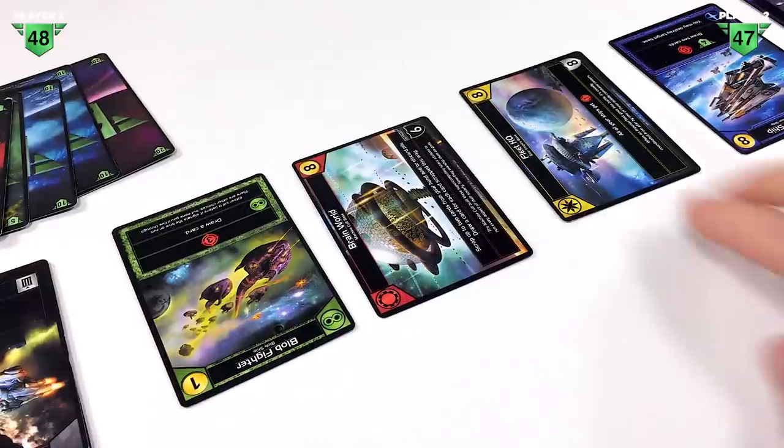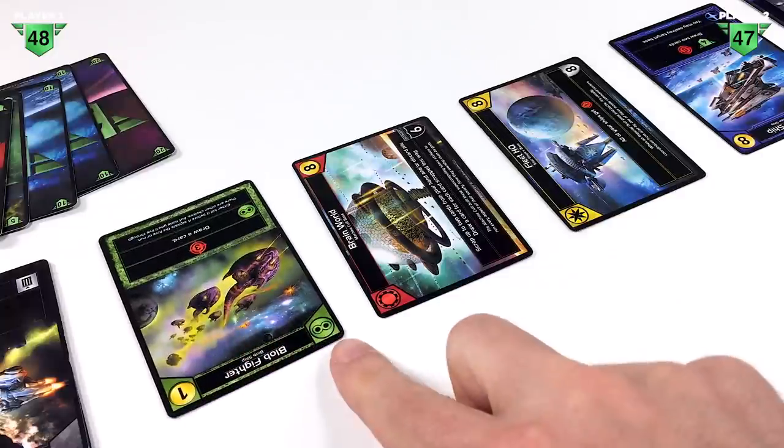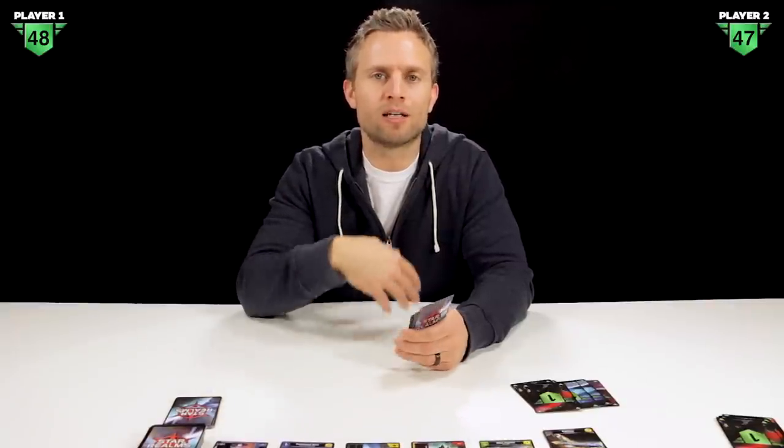You can also see there are different types of cards with different symbols or colors representing different factions. If you can get multiple cards of the same faction and play those together, you'll activate bonus abilities that give you even greater plays.